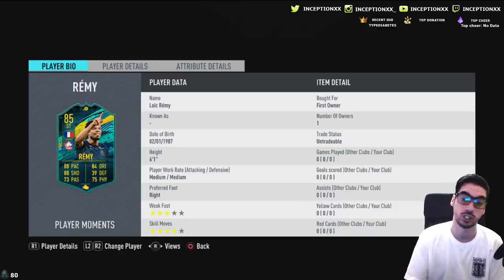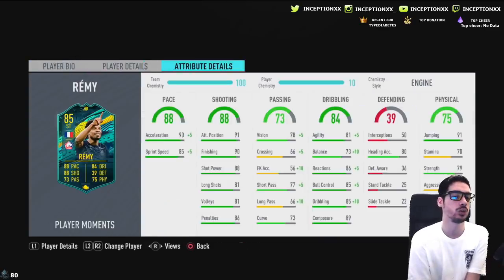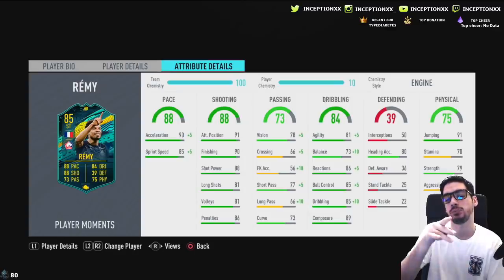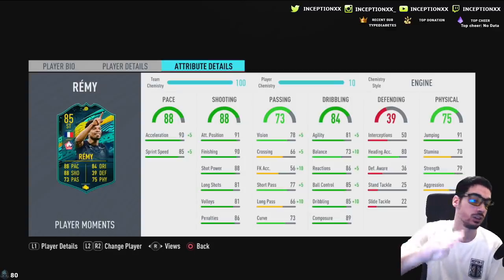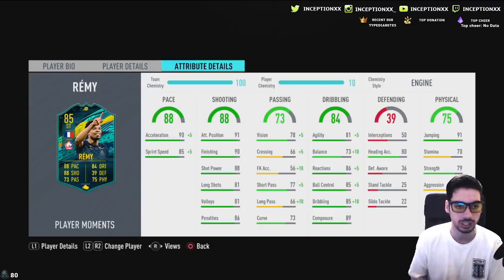He has four-star skills, which is always a plus. Looking at the specific stats: 90 acceleration and 85 sprint speed. It's good that acceleration is higher than sprint speed because acceleration is what allows you to get into space nicely.